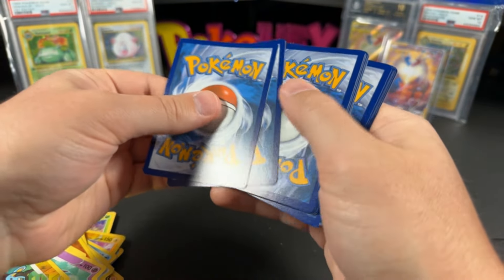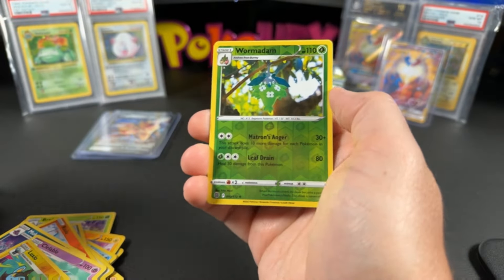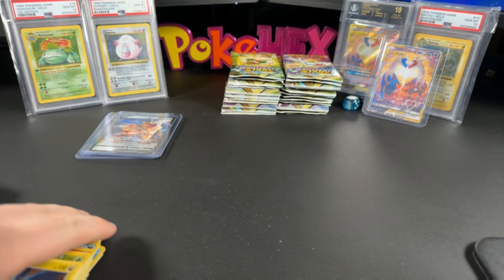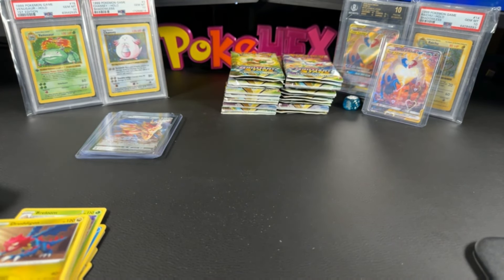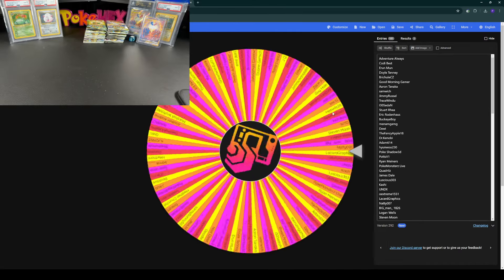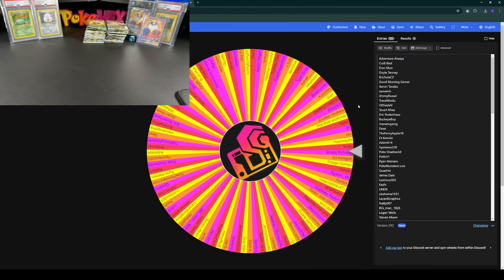Let's smack the camera for good luck. That's it for Small Money — very nice! All right, we're back to the wheel. Let's go, let's shuffle it up. We got our third winner of today's video — Mr. Brady Richards! All right Brady, we're coming out with the W. We have another 12 packs for you.